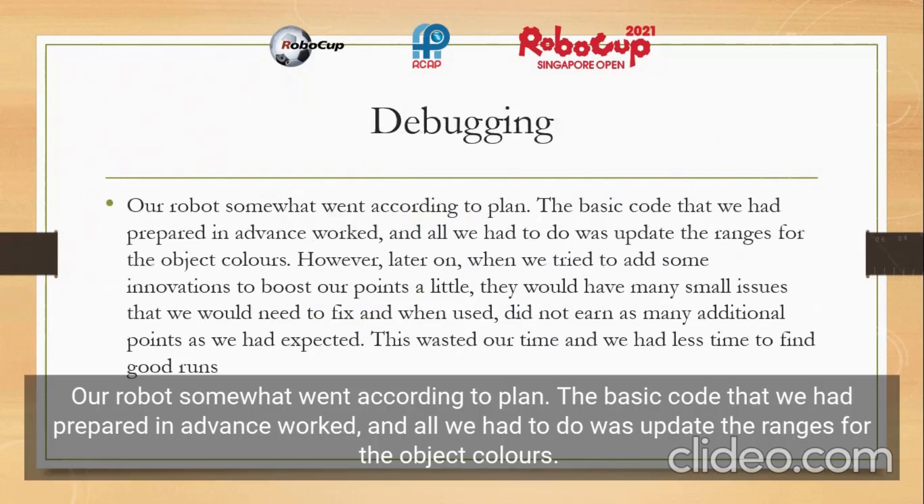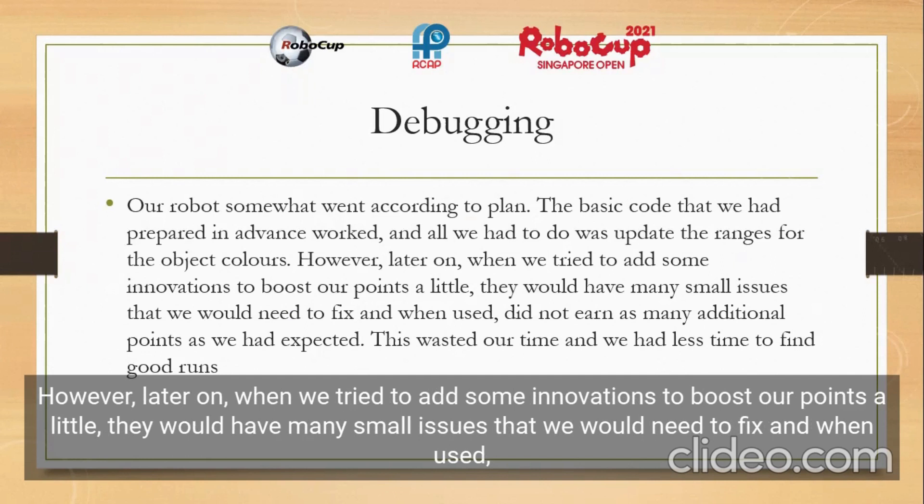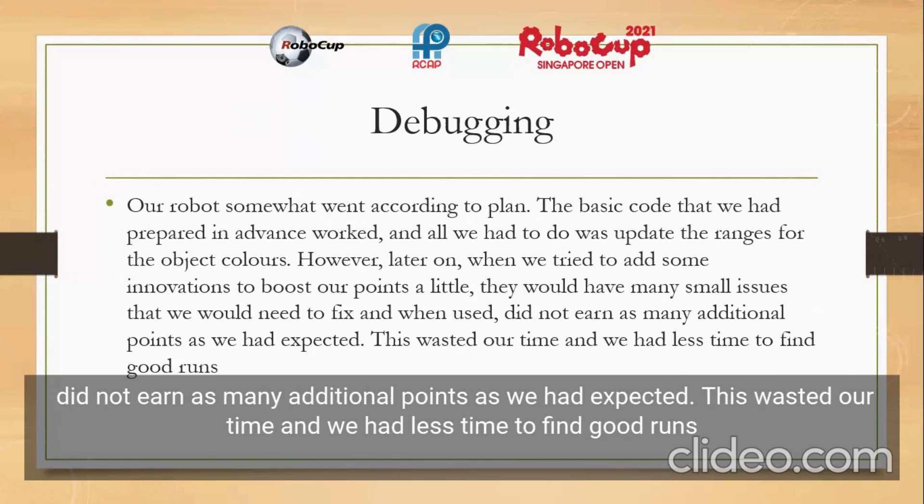Our robot somewhat went according to plan. The basic code that we had prepared in advance had worked, and all we had to do was update the ranges for the object colors. However, later on, when we tried to add some innovations to boost our points a little, they would have many small issues that we would need to fix and, when used, would not earn as many additional points as we had expected, thus wasting our time and giving us less time to find good runs.